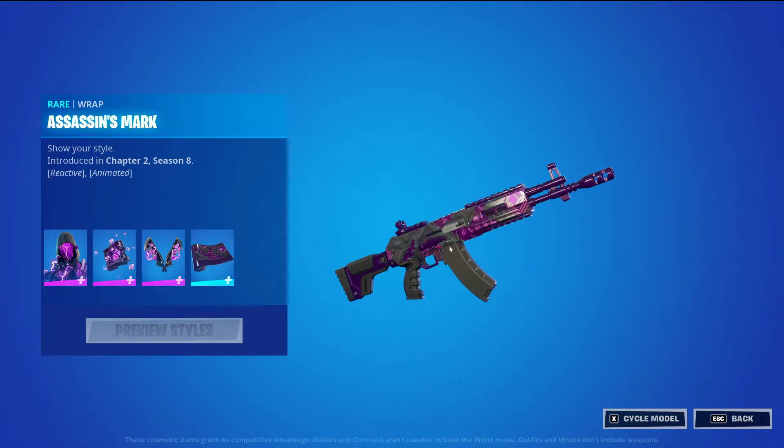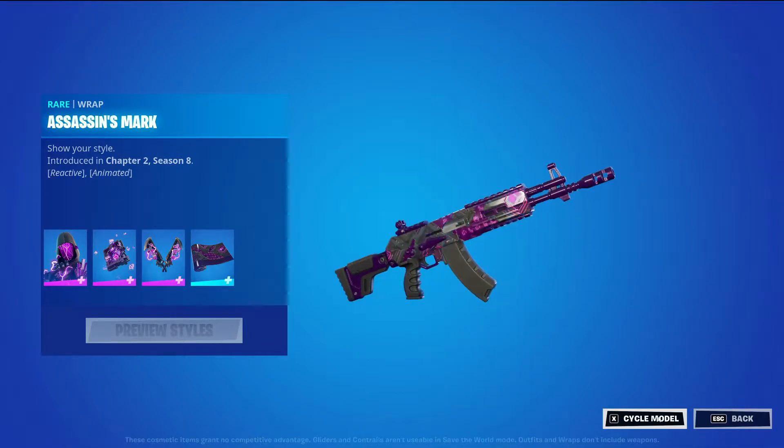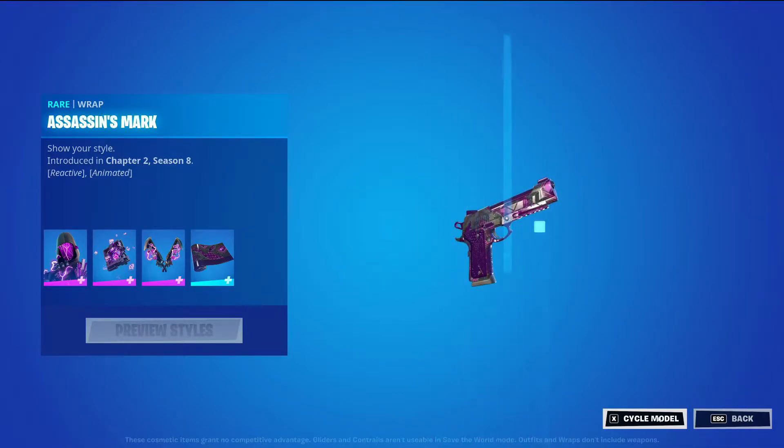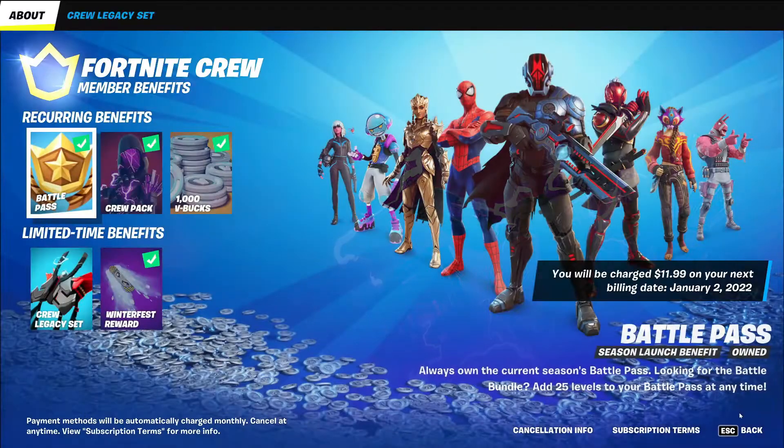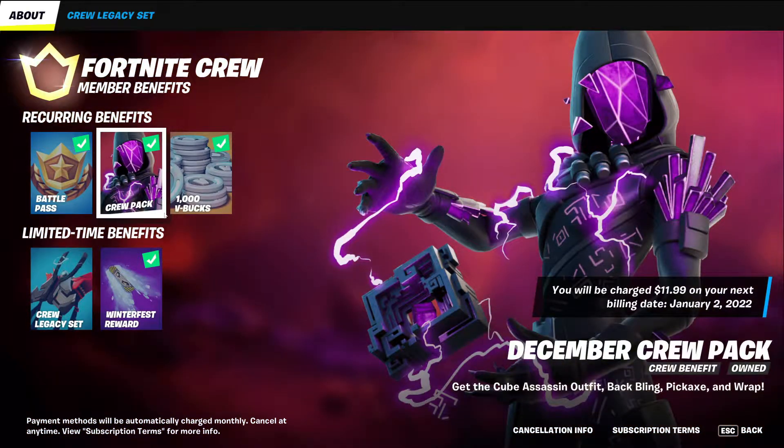And then we have Assassin's Mark wrapping. It's reactive and animated. It's not showing us its reactivity, but we'll go into the game and see how it is. We'll go over all of that inside the creative game when we're just testing out the skin.